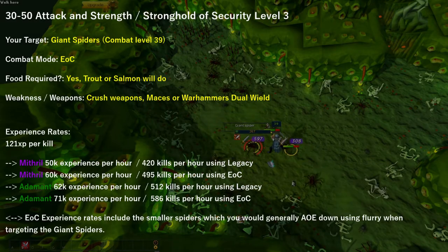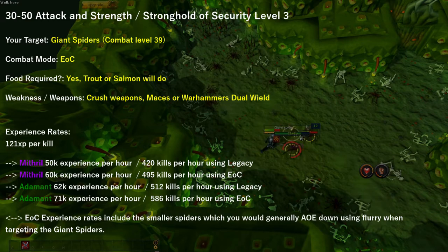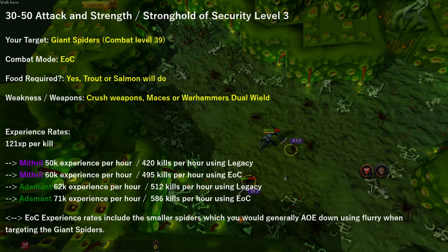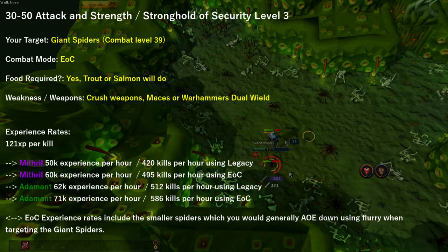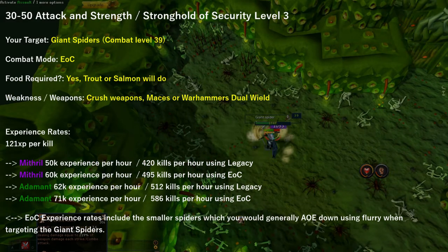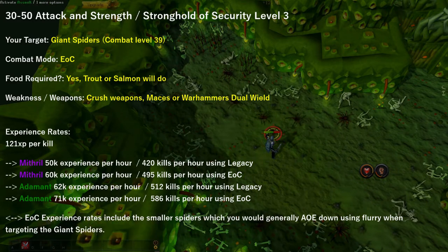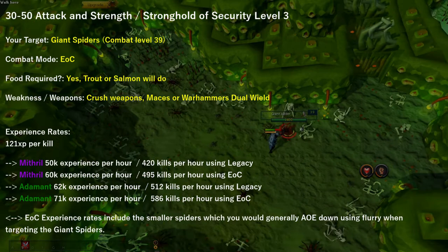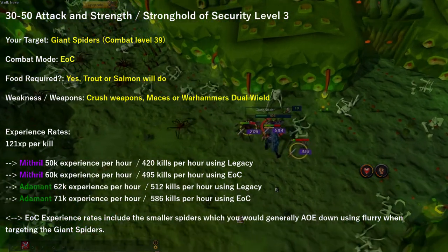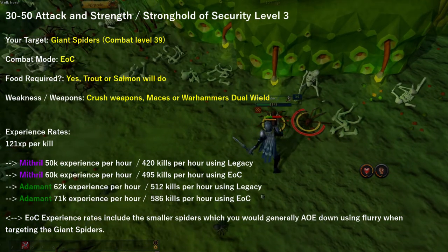Between 30 and 50 attack and strength, head over to the Stronghold of Security level 3, which is located in the Barbarian Outpost. Your target would be giant spiders, which have a combat level of 39, and I suggest using Evolution of Combat here. I suggest bringing food — trout or salmon should do, but lobsters are better. Their weakness is crush weapons, so bring dual wield maces or war hammers, and they provide 121 experience per kill. Using mithril between 30 and 40 attack and strength, I managed to obtain 50,000 experience per hour using legacy and 60,000 experience per hour using Evolution of Combat and AoE abilities.